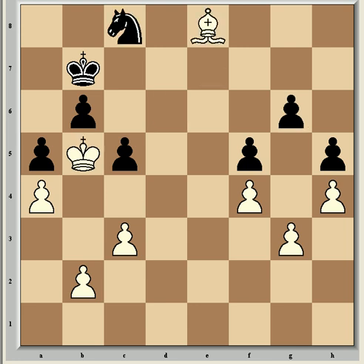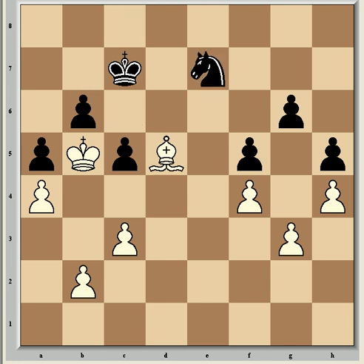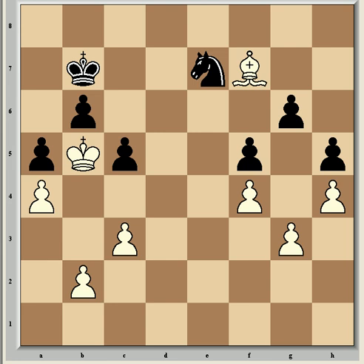So Nc8, Bc6 check, Kc7 — the correct move. Now Bd5, Nd7 attacking the bishop, so Bf7 again tying the knight down, and Kb7. The first stage of the winning strategy is over: white has advanced his king as far as possible for now and forced black into a passive position. The next step is to make room for the king on either a6 or c6, which can be achieved by rerouting the bishop.